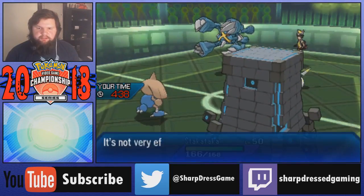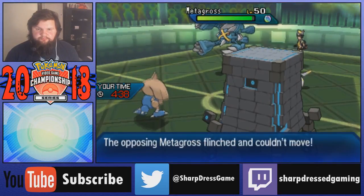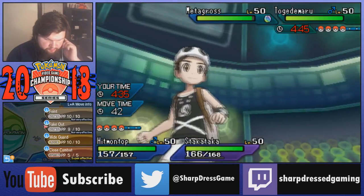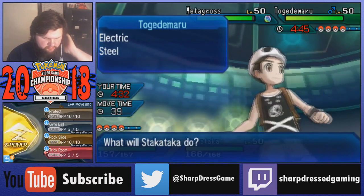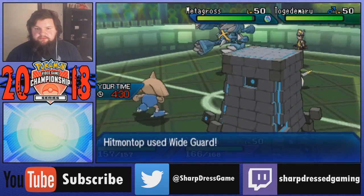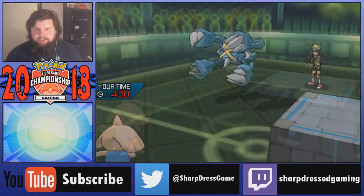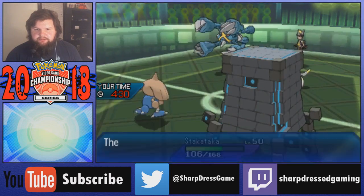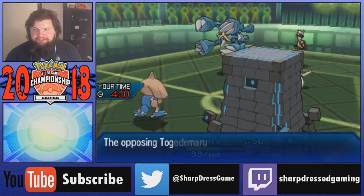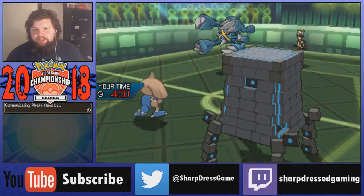I need to slow down because it's Air Balloon Togedemaru so it's Earthquake Metagross. Fake Out on Stack Attacka - okay, that works. We get to figure out the Metagross. What did that Togedemaru do? I just Wide Guard now with Hitmontop and set up Trick Room, and we can see if that Metagross has Earthquake. Meteor Mash - okay, it's going to hit Stack Attacka, that's going to hurt because it's neutral. We see the U-Turn into Stack Attacka which will do nothing. I was about to Close Combat the Togedemaru there.